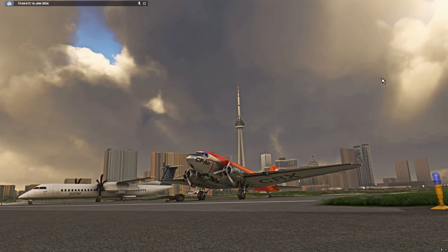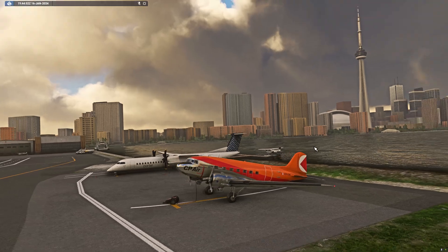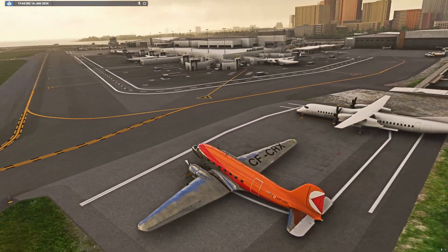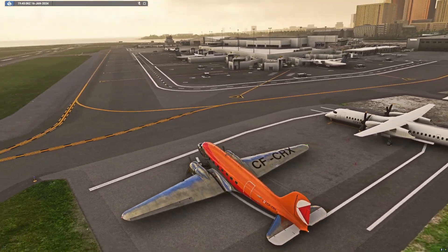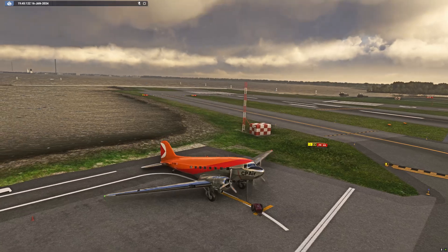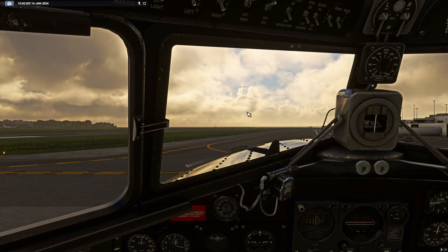Coming outside for a little peek — there's our plane, the wonderful DC-3, and there's Toronto — the beautiful CN Tower and the SkyDome right over there. We've got all these Porter planes parked here as static scenery. It's very accurate for the Island Airport. Look at that nice shiny plane of ours!